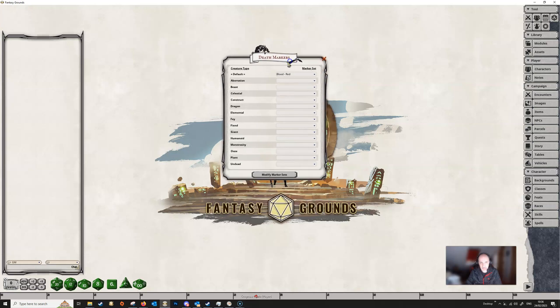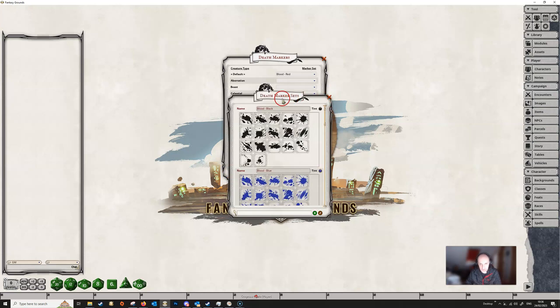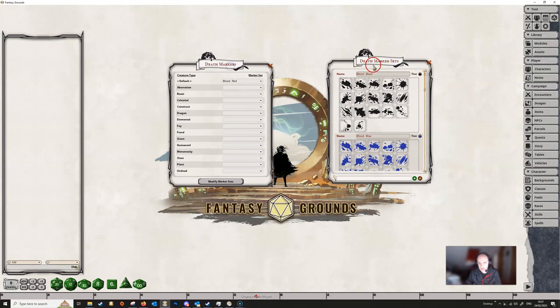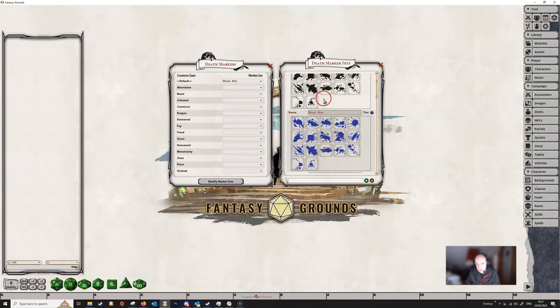If we open up the options menu, we can see a new option for death markers. Opening this up gives you the death markers available for the various enemy types listed down the left-hand side. There's a default one which is blood red, and we've got all these different ones we can select. Clicking 'modify marker set' gives you an insight into all the various blood markers — each has a variety of different splatter icons, and one will be chosen randomly. They're all pretty much the same types, just different colors.